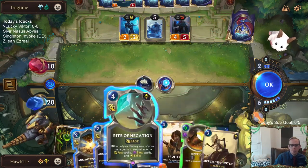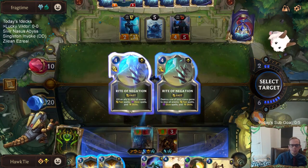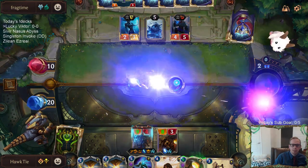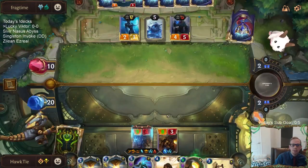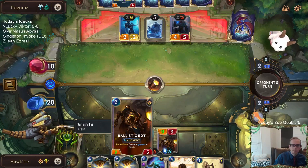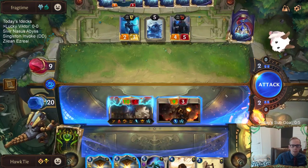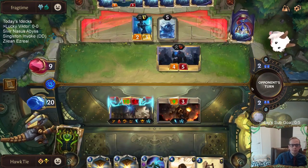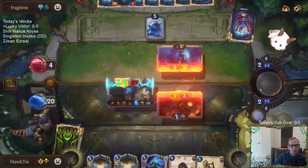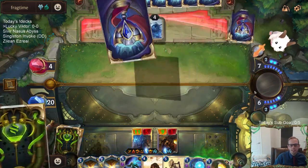A few different ways we can play this - I think we're just going with the Rite of Negation and get rid of the mana gem. Since we have the attack token I want to do this. Let's get Scout. Lifesteal doesn't really matter. We got to block both. That was pretty cool. Lifesteal Victor vs the Watcher!